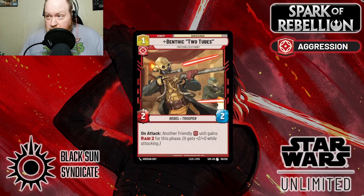Now for the aggressive cards that both sides can play. Benthic Two-Tubes is a 1-drop 2/2 Rebel Trooper. On attack, another friendly aggressive unit gains Raid 2. A 1-drop 2/2 is above rate. The Rebel keyword is relevant, particularly in the Leia deck — if you attack with Two-Tubes, then use Leia's ability to attack with a Rebel, you give an aggressive Rebel like Red 3 Raid 2, and you can do 8 to 10 damage in one set of actions, which is huge.